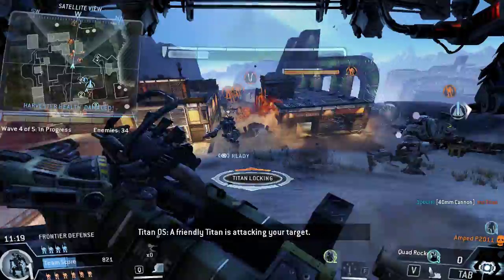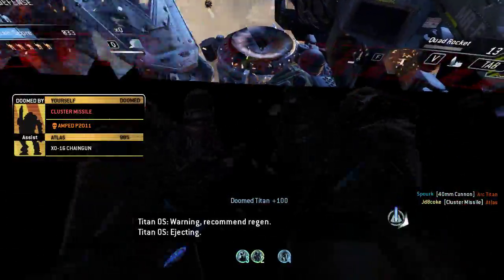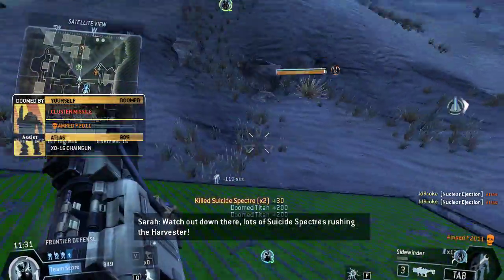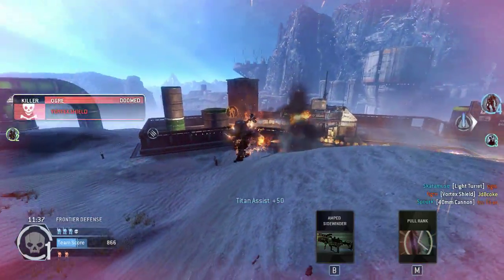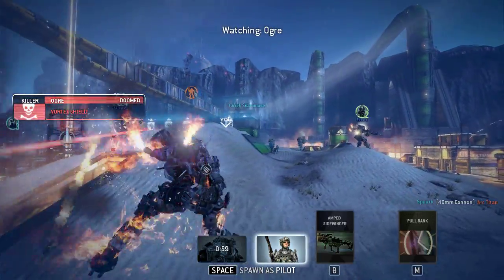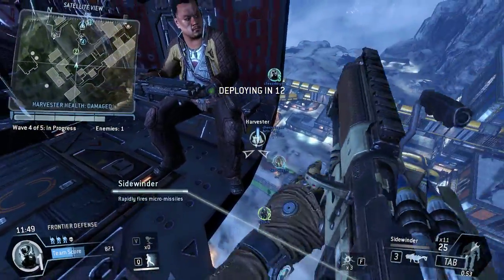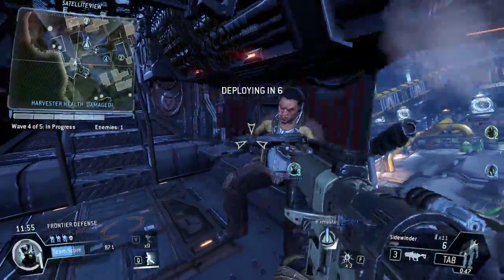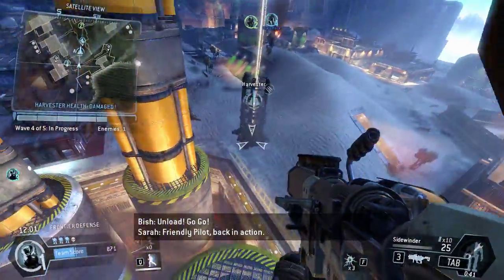A friendly Titan is attacking the target. Multiple warning — recommend ejection. Watch out down there — lots of suicide specters rushing the Harvester. Hold on! Go! Go! Friendly pilot, back in action.